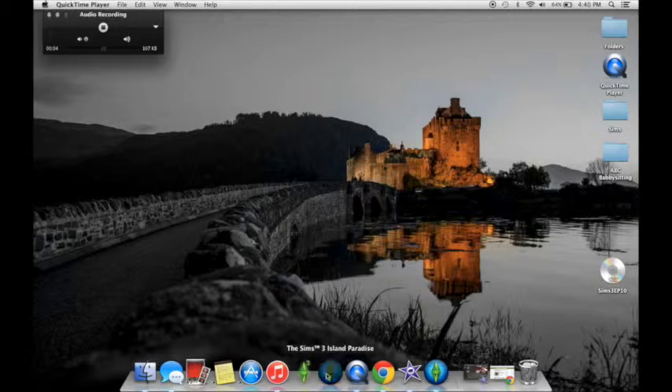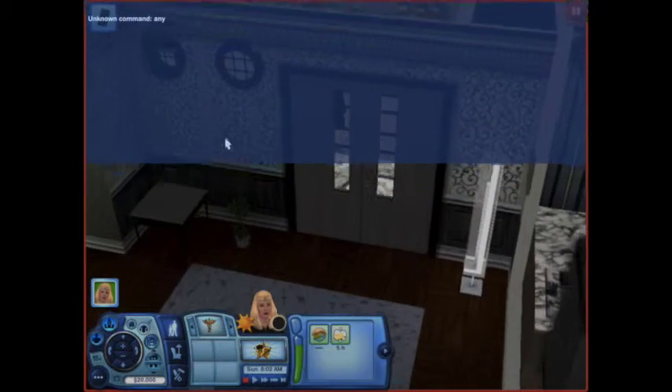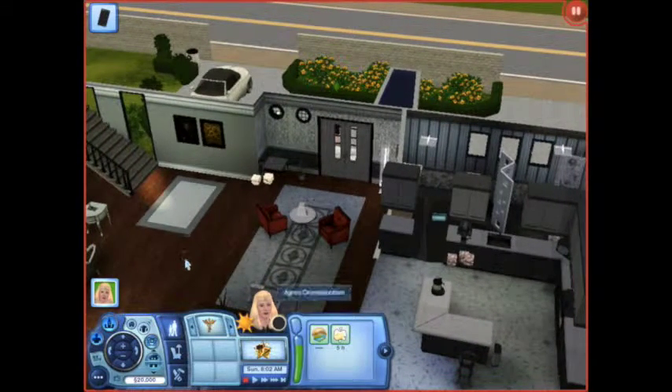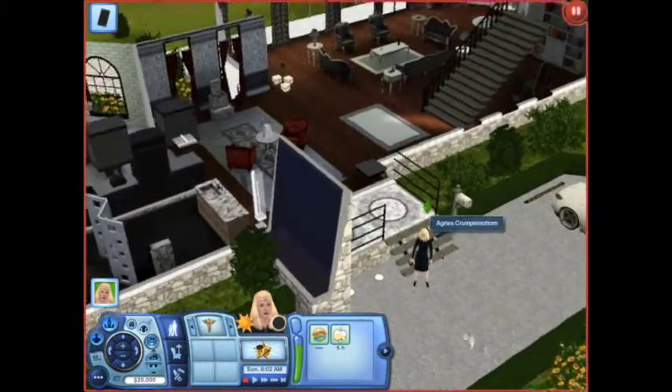Hey guys, today I'm just gonna show you a quick video on how to unlock any clothes in The Sims. So here I just picked a household — her name is Agnes Crumplebottom — and here she is.